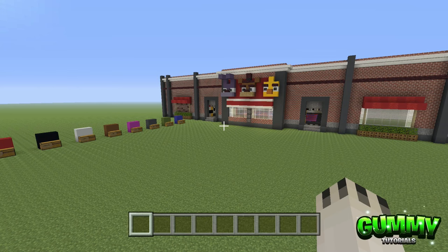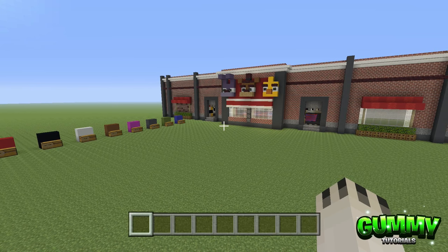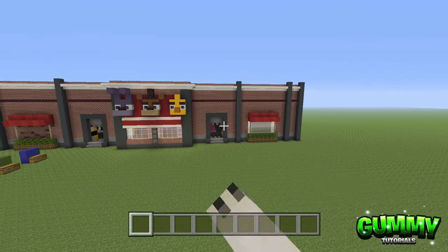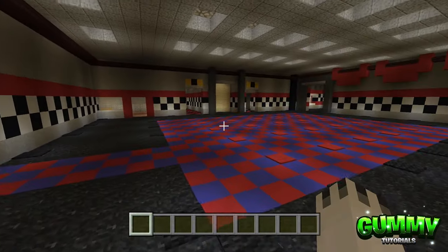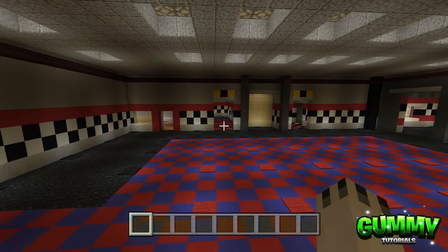Hey everyone, my name is Tom Ogoe and today we're back for another Minecraft tutorial. This is going to be part 3, the final part of the Five Nights at Freddy's one restaurant build tutorial. If you haven't checked out parts 1 and 2, I recommend you do. In part 1 we focused on the exterior, in part 2 we covered the inside rooms, walls, and layout.